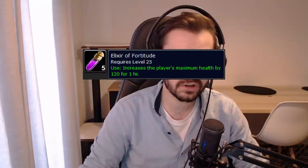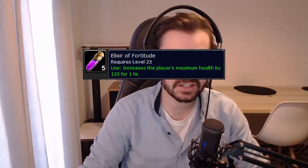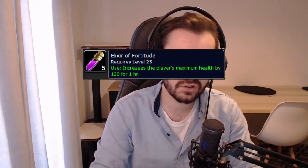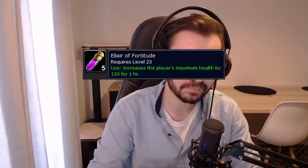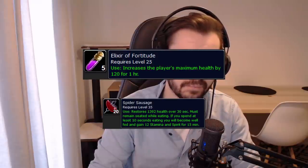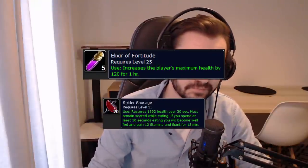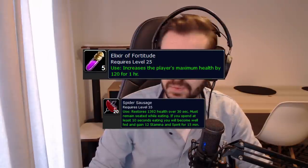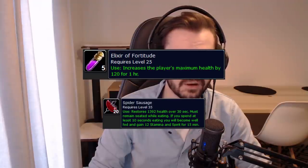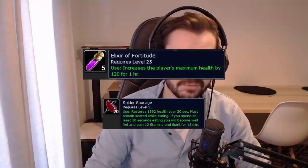Next is elixir of fortitude — one wild steelbloom and one goldthorn, quite cheap to make, gives you 120 HP. Then there's buff food giving 12 stamina and 12 spirit. There are a few options — tender wolf steak requires one tender wolf meat and a soothing spice, or you can go for spider sausage from two white spider meats. Either is fine. Having 12 stamina up is definitely something you should maintain in combat — it really helps you survive when getting trained by melee.